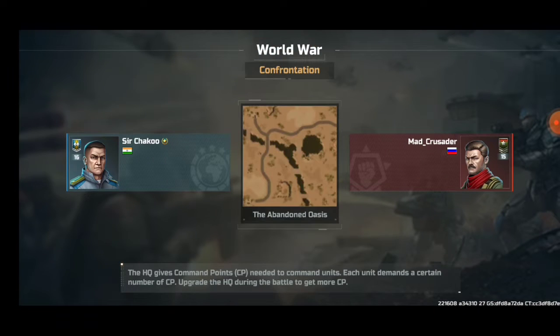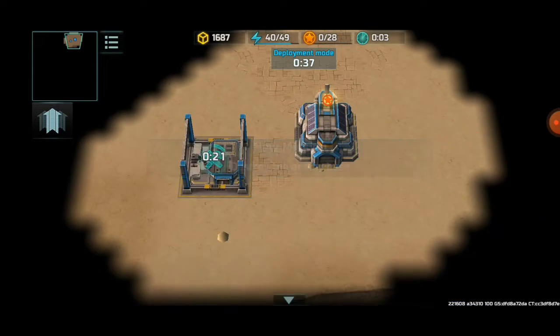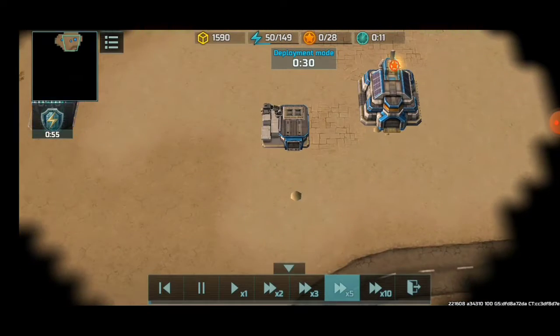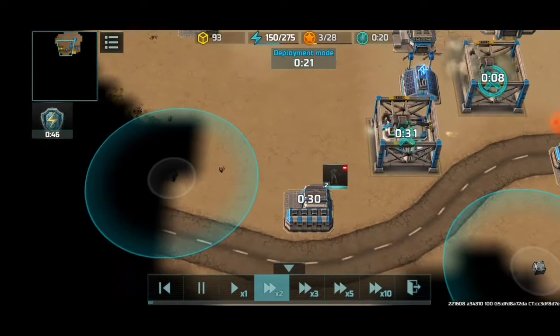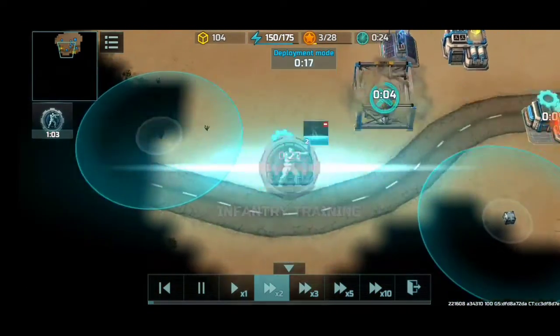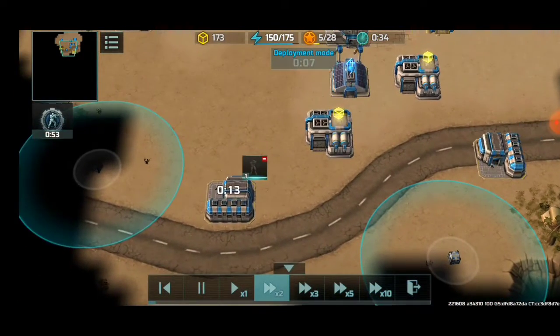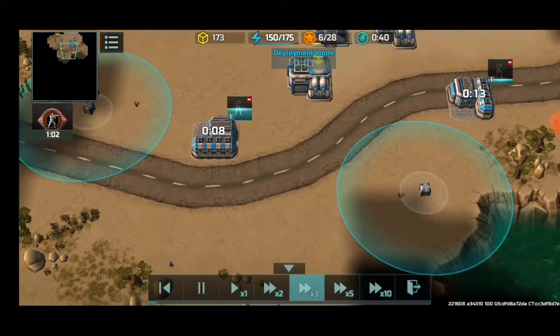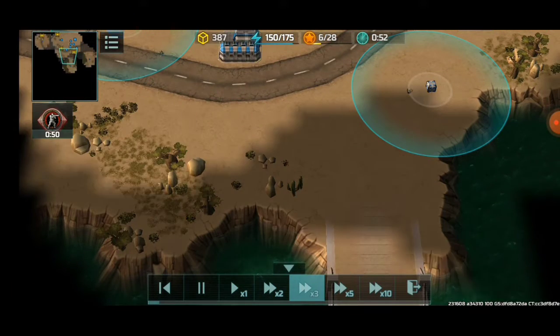The map of choice is the Abandoned Oasis — a resistance map. I'll be at the top while my opponent will be at the bottom. Barracks at the far edges of my base. Switching to infantry blue infantry training boost, as I don't have gold or red boost — actually switching to red scouting boost. I was planning to make infantry attack boost but accidentally switched to red scouting boost.